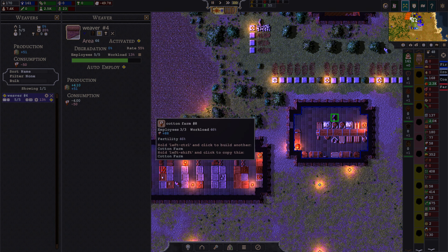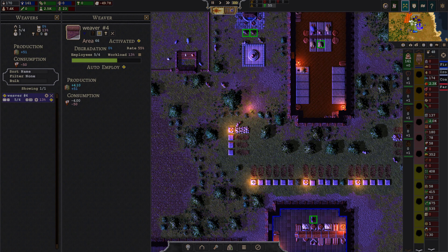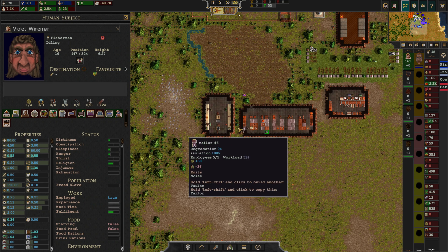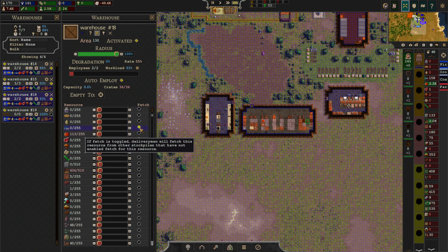Let's auto-employ here, because we might be — this is very strange. Why are you guys not working? By the way, you guys — you need to fetch some fish, some of those, and some meat.